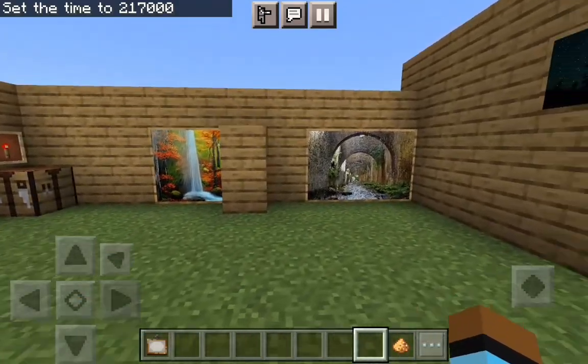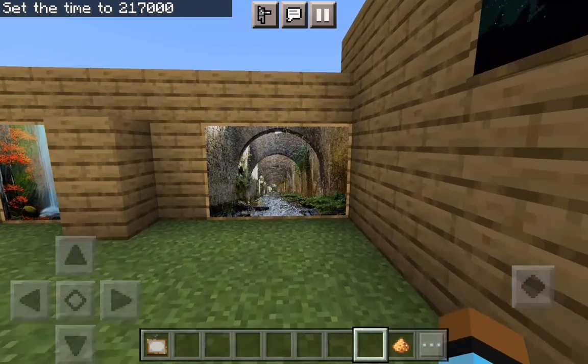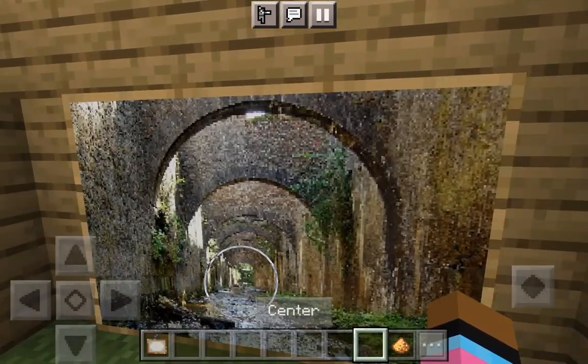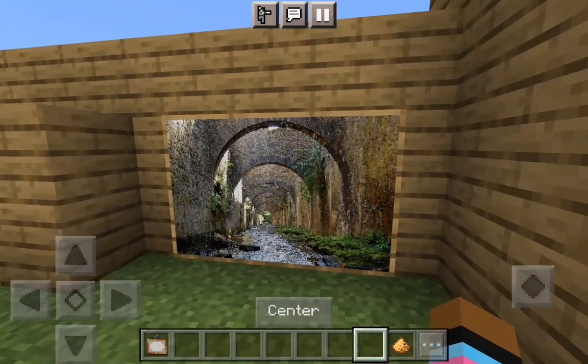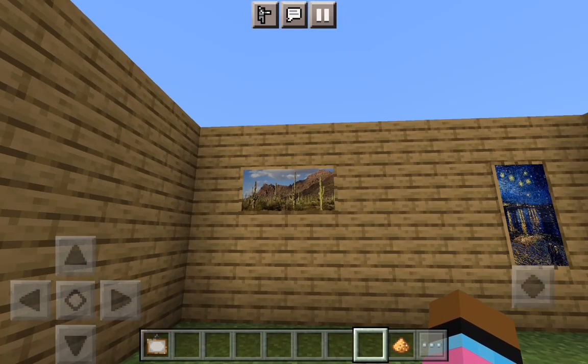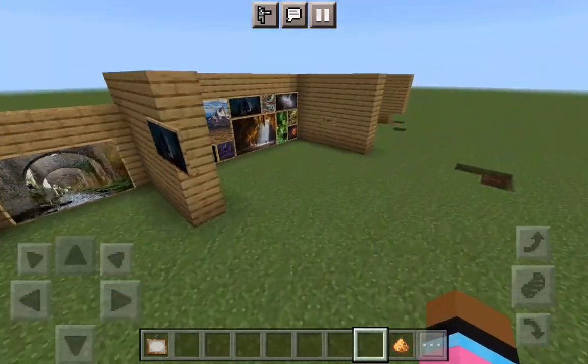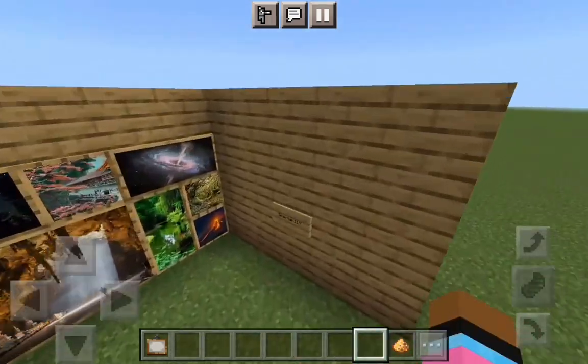Something else you can also do is put the painting in the center. If you long press on it, it's going to go in the center. There are so many paintings to choose from, and I'm sure you'll find one that you really like. Link is in the description. Credits again to Spartan 117 for making this add-on.